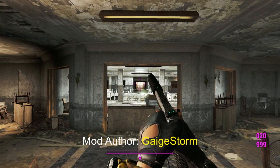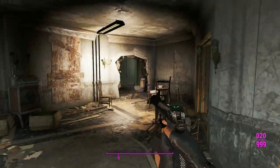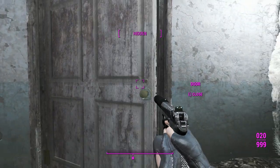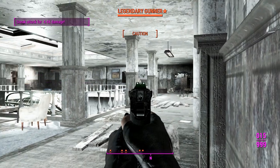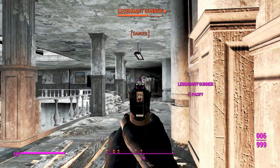Here we are in Gunner's Plaza. There's not much to say about the animations of this weapon other than it's just the same as the Deliverer's, ported onto a different weapon, which works fine enough. But the one thing this weapon does have is custom sounds, which is very nice. Let's check this out - I'm just going to stop talking and you can listen to this thing shoot for a bit.